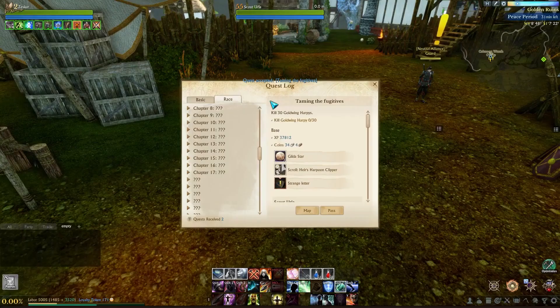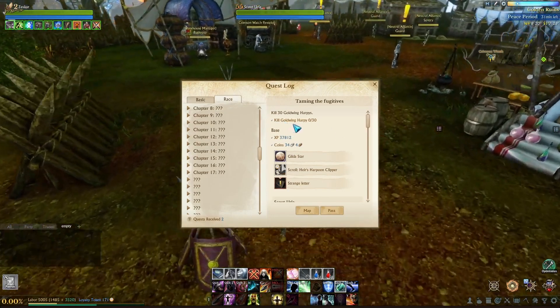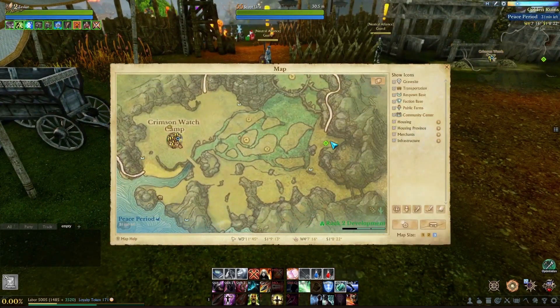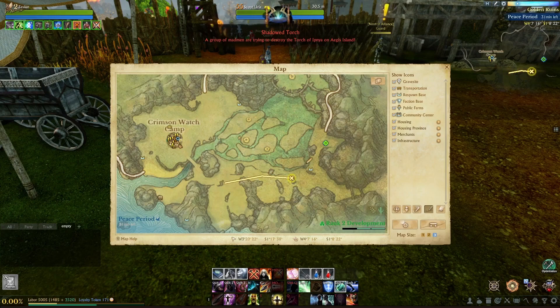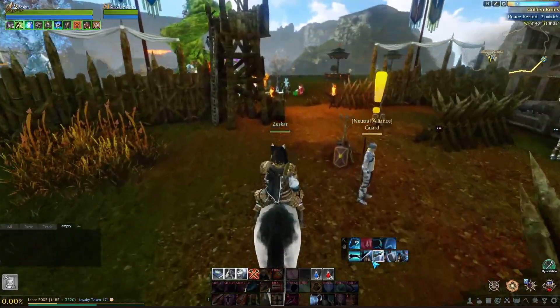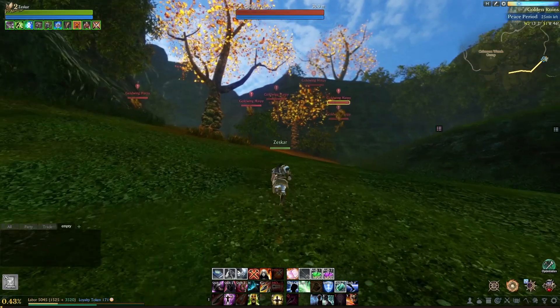You can always open the quest log and read what it wants. It wants us to kill 30 Gold Wing Harpies. Open the map and see where they are — mark it and we're going to move all the way there. Let's get our horse out and ride right toward there, and we're going to start killing the harpy mobs.